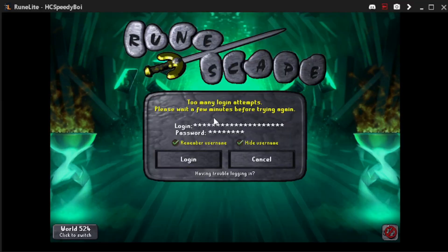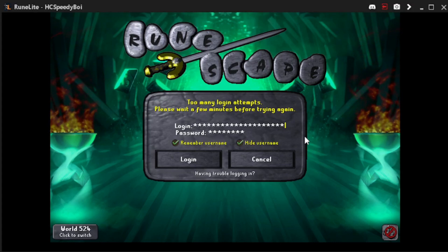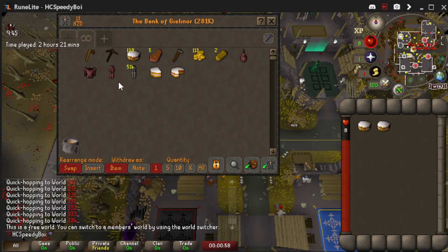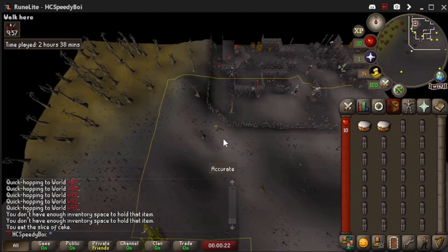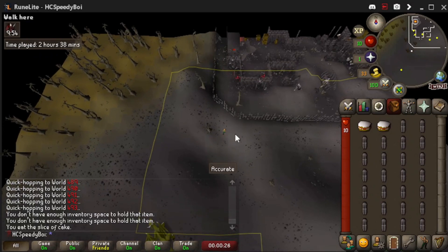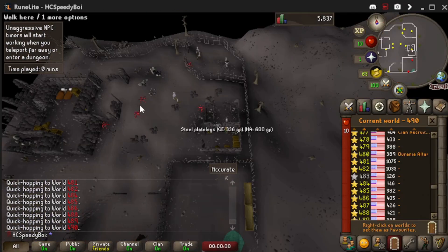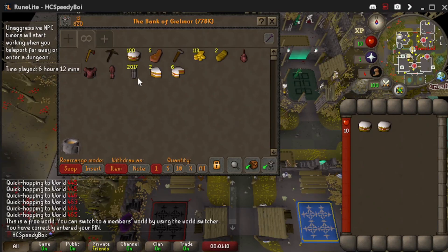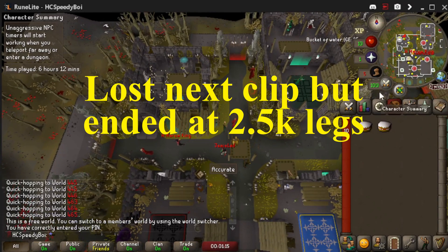We just hit the hop limit at about 450 steel platelegs — that was actually longer than I thought it was going to be. We'll come back in a little while after our timeout. We're back and just hit over 500 platelegs. I was tired and forgot to hop to a free-to-play world — that almost ended the hardcore status. Up to 1K steel platelegs. We are now five hours into this run and still just doing steel platelegs. We hit over 2K platelegs — we're almost there, let's finish off the final stretch.